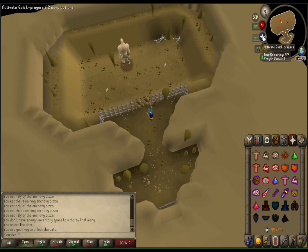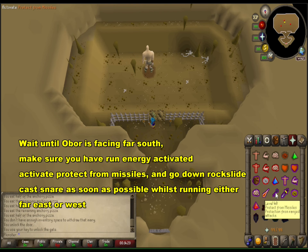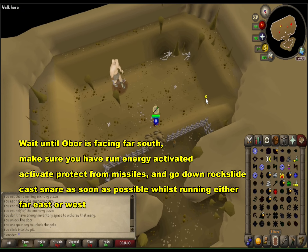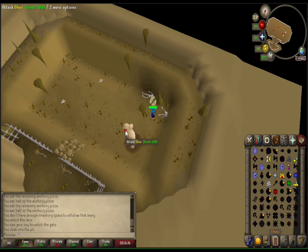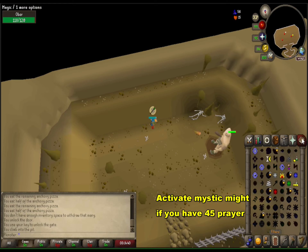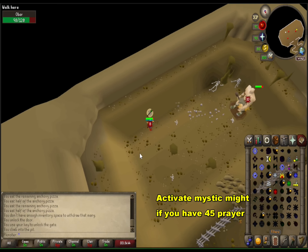We've entered Obor's lair. What you want to do is wait until he's far south and facing away. Make sure your run energy is activated and you have protect from missiles on before you enter the lair. Use snare as soon as you can — don't let him attack you with melee. Once you have a safe distance, activate mystic might if you have 45 prayer.